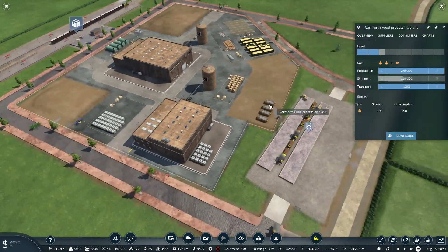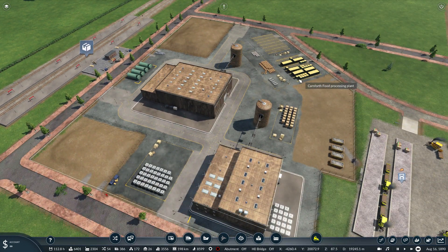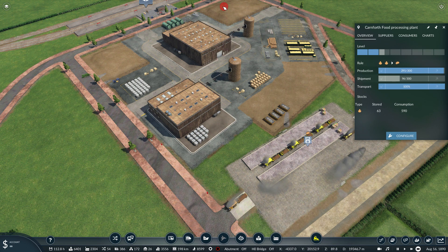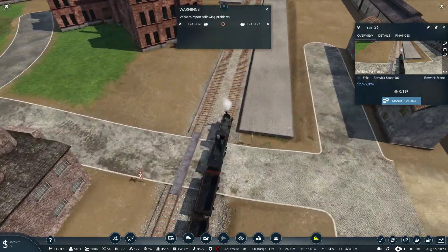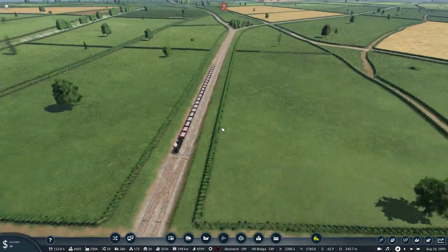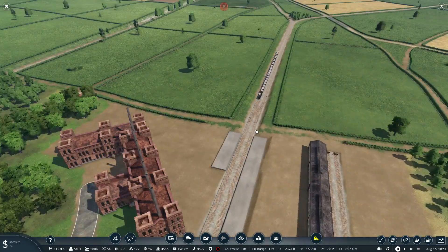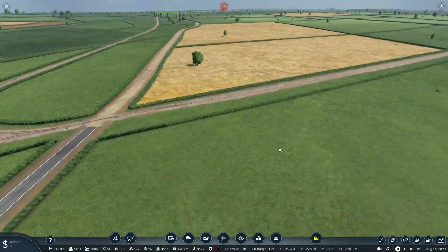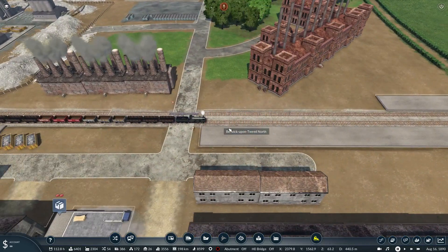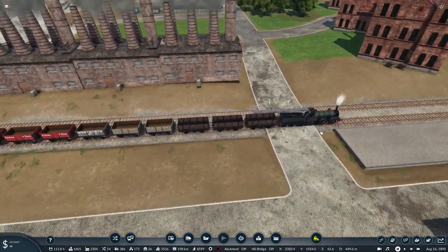There's plenty of food being produced, as you can see, and there is plenty being delivered — or there should be plenty being produced. Oh dear. Right, I need to fix this before we end. What is going on? If you're going to be here and then come in to this platform — what have I done? That's completely and utterly messed this up. You're fine.